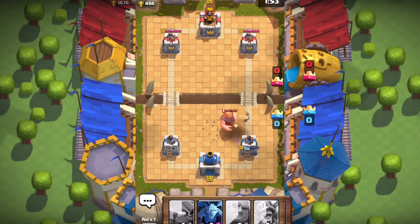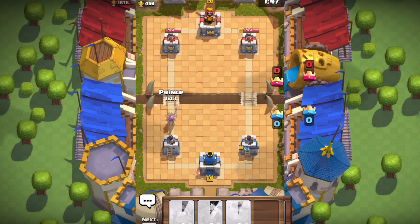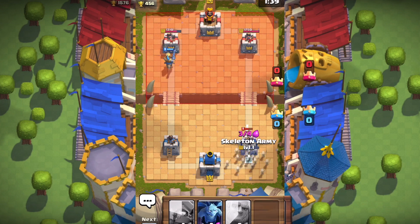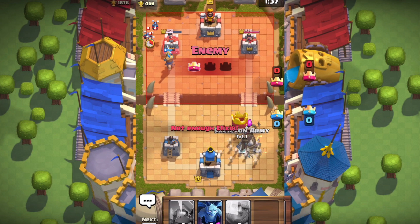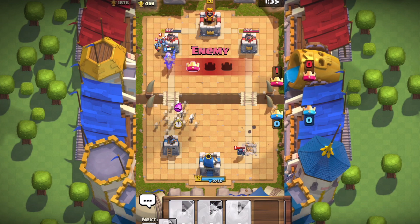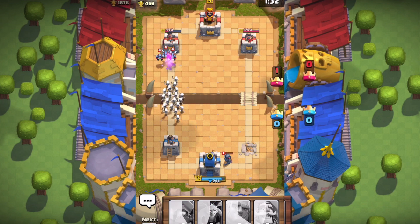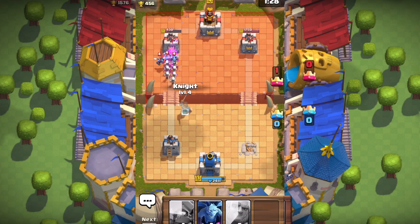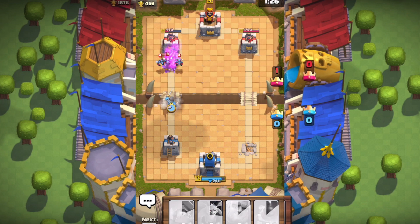I'm sending in a Bomber, hopefully the Giant dies out here. The Giant takes a lot of hits and does quite a lot of damage, similar to Clash of Clans. I'm going to send in the Prince again — and my opponent is sending in a PEKKA on the right side. These troops just do so much damage. The Prince is definitely OP, and that tower is almost gone.